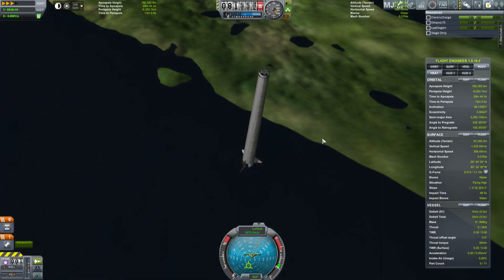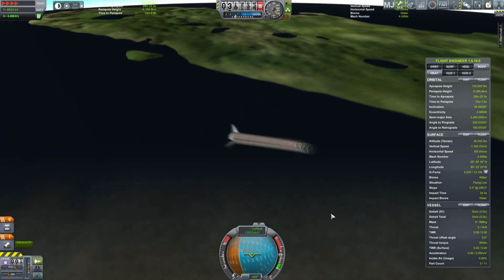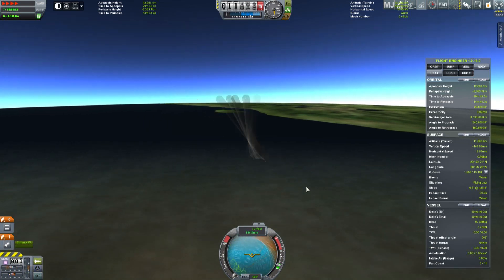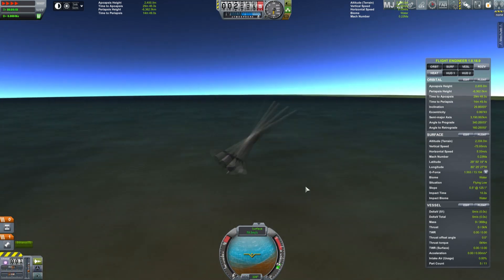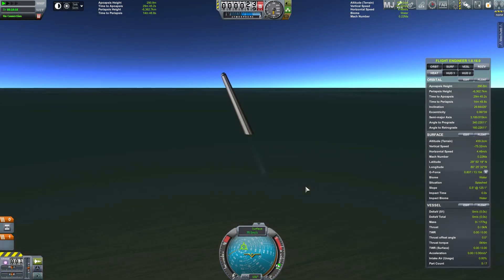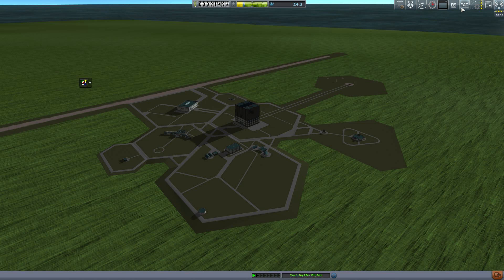While this is falling back down, I'm going to mention some other changes. We're updating the install using CKAN, and right now TweakScale has broken for parachutes. It's working for some other things but it's completely broken for parachutes, which means I couldn't put a parachute inside the fairing. That's why this falls back to the earth. I thought for a second it might survive — no.